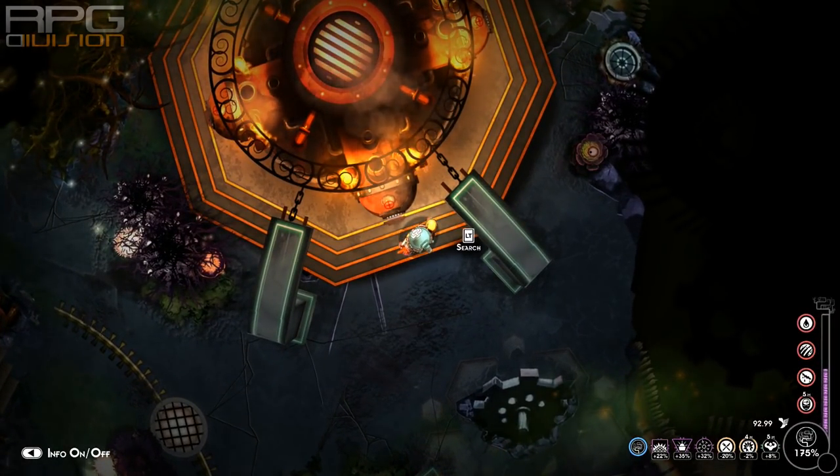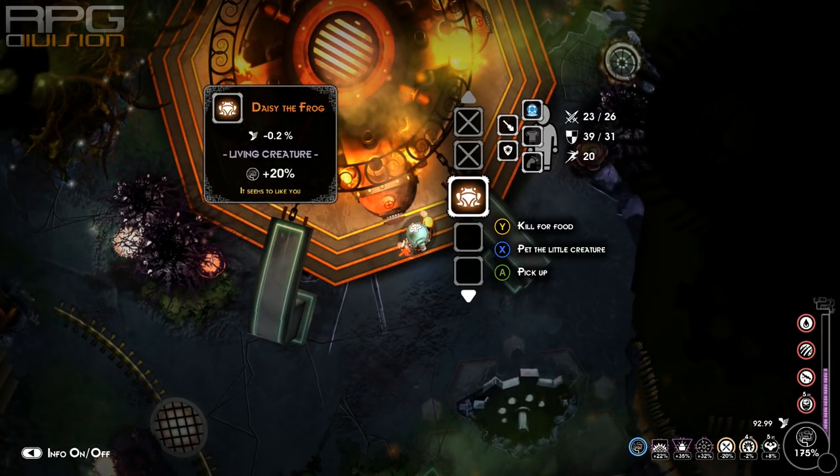Next to these normal animals you're gonna also find Daisy the Frog. Whenever you pet her she will increase your synergy level as long as she is in the inventory. Do not kill her — leave her in the inventory. Occasionally check back on her and pet her again. That synergy can go up to 20% and will stay at that level even if you die and find her again somewhere.